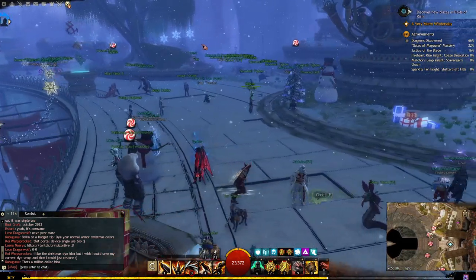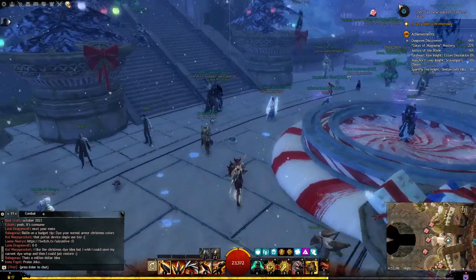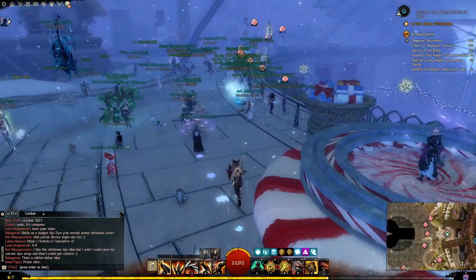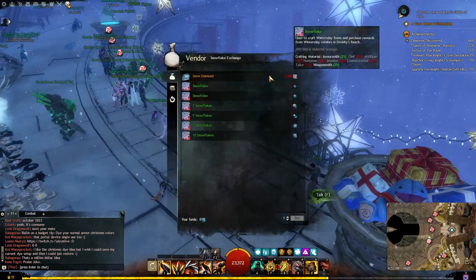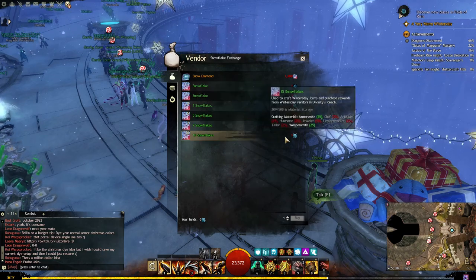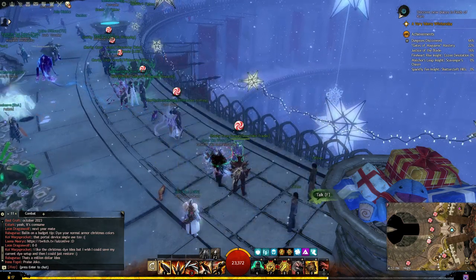I'm waiting till that one gets popped so we can get that done and I'll show you how that one works — it's a pretty long one. The snowflake exchange: a thousand snowflakes gets you a snow diamond. And if you have some of those other ice tanks you can trade them in to get snowflakes as well.